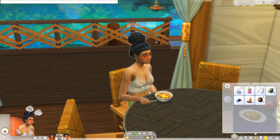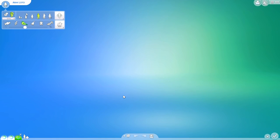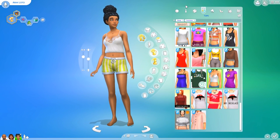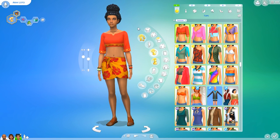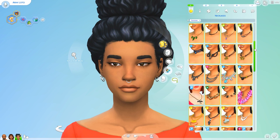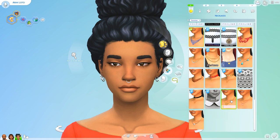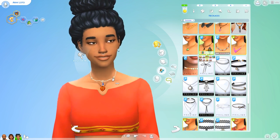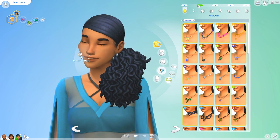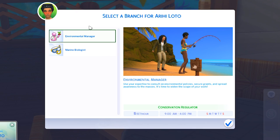I do actually have a wearable version to show you guys. If I go into Create a Sim and modify Arehi — this is really cool that someone made this as a wearable variant. They said they were really disappointed when their sim found it and then couldn't actually wear it. I'm going to get rid of the necklace she's currently wearing in most of her outfits and instead come down to necklaces. There's also this shell one which I think is really cool — this is the wearable one — you can change it to any color. I'm gonna put her in this for like a few of her outfits. There we go, Arehi is now rocking the heart of Sulani!